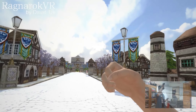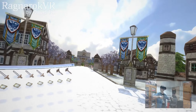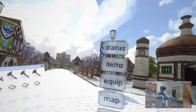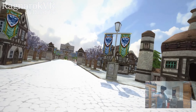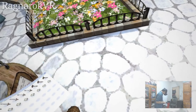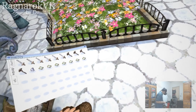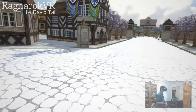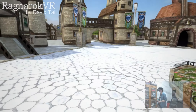Secondly, we have our item UI. We can open our items from the main menu, or we can also open it from our back here. I have designed a backpack that follows the player, so it always follows you wherever you go.